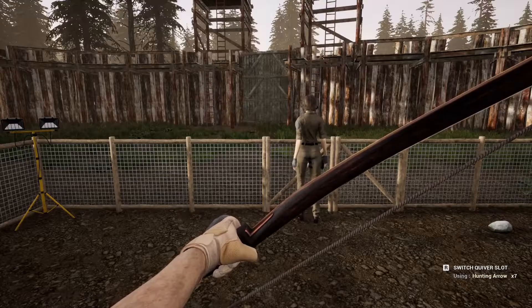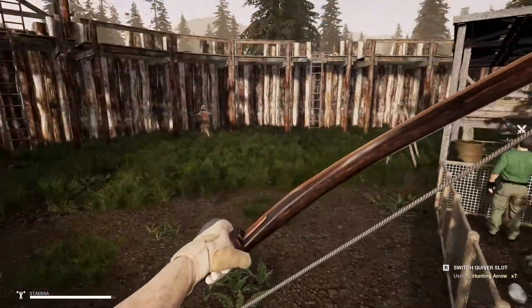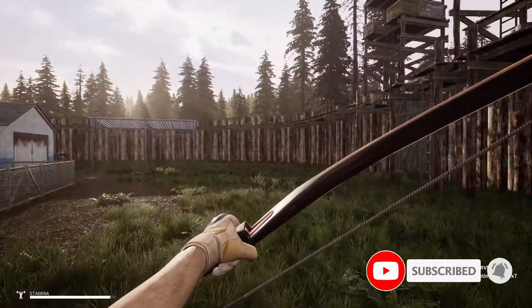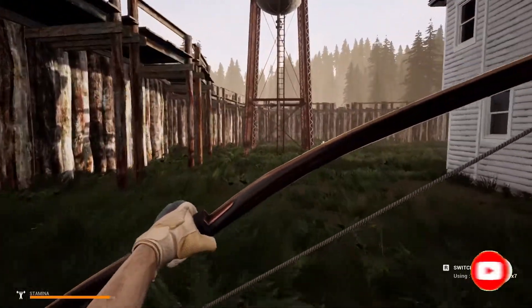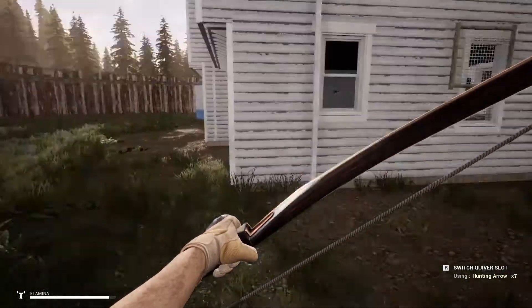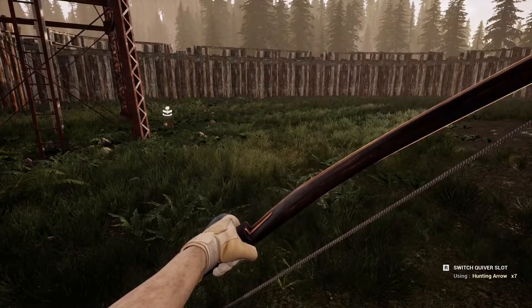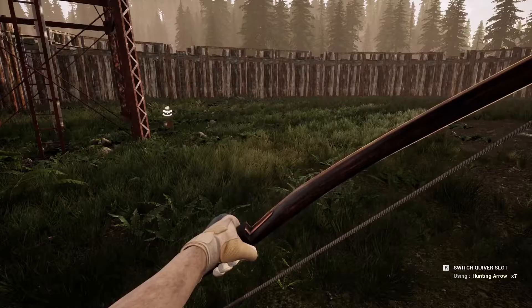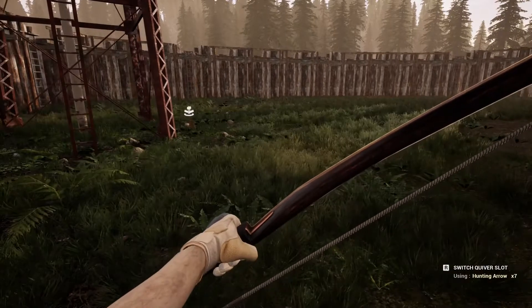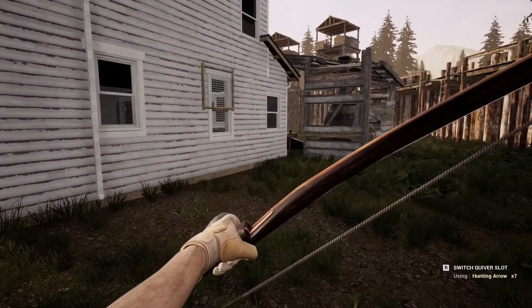Thank you all for joining me and welcome back to Mist Survival. I'm just thinking, what's the point in this fence? Because during the mist there was an infected in here. I'm assuming that during the mist they just spawn in where the mist is. It'll be interesting to see at night time whether they actually spawn in at night time as well. If that's the case, what is the point in the fence? Maybe I've done it too big.